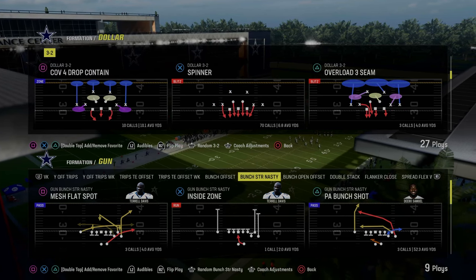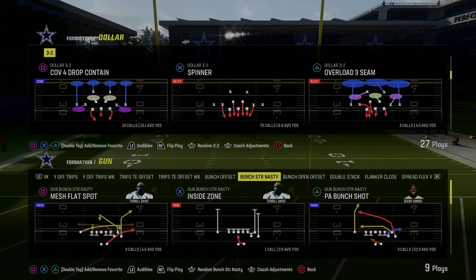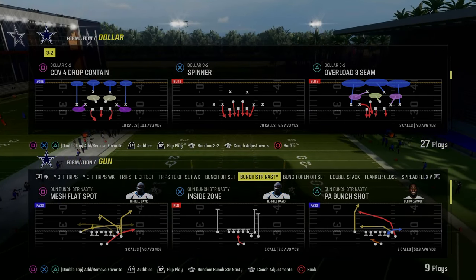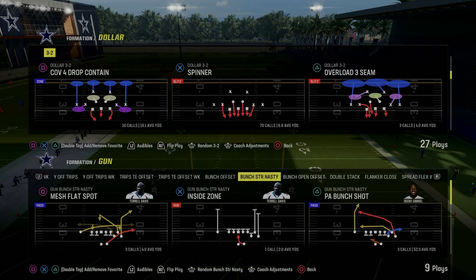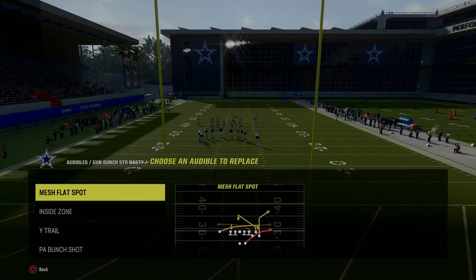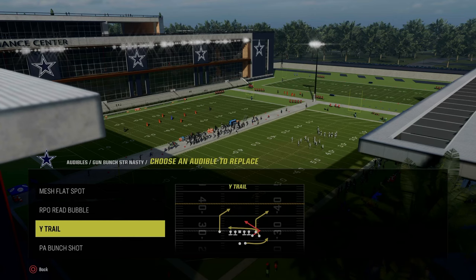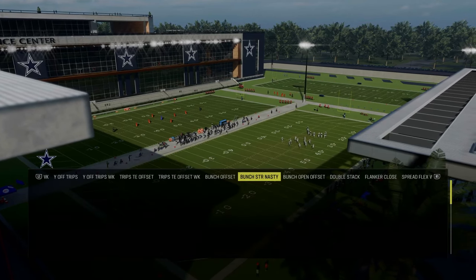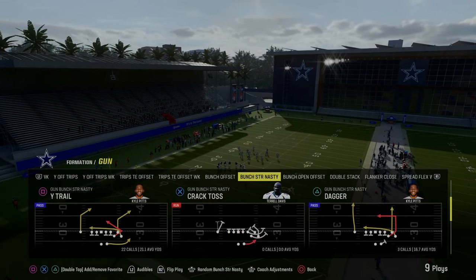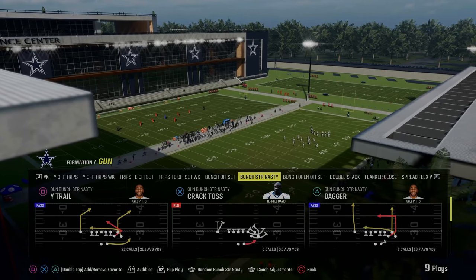Starting out here, we're going to come out in cover four and go through different coverages and how to beat them. Pretty much the meta right now is either base press dollar or a double Mabel look, either out of 6-1 or dollar. You're not getting a lot of man coverage. I will show you a really easy way to beat man coverage out of this playbook. For audibles in this scheme, you want to have Mesh Flat Spot, the RPO Read Bubble, and then in the PA Bunch Shot you want to put the Play Dagger. For the most part, you're going to be coming out in Gun Bunch and audibling into this. We're going to start with, in my opinion, the best play out of this formation — the Play Dagger.